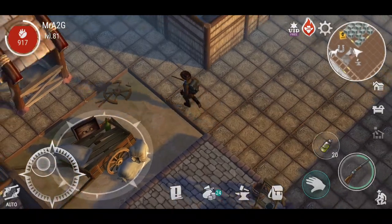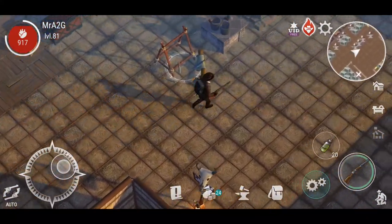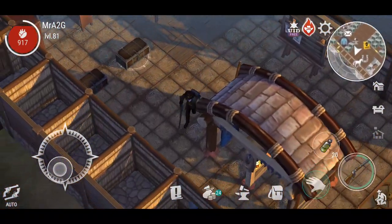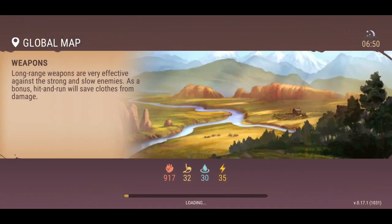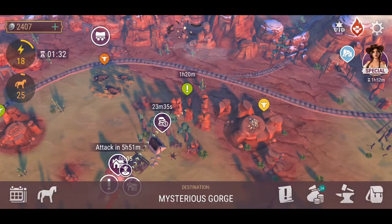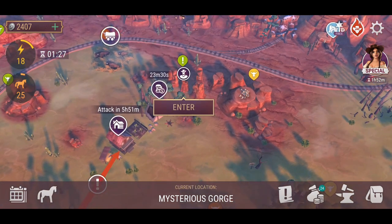So that pretty much takes us through the actual updates. What we're going to do now is head out and check out the new party that's going on. I've already got myself dressed for the occasion, as you can probably see. We'll head over now and see what is what — I'm actually excited to see what that's all about. I've got a few things happening on the map at the moment, but I think I should be right heading over today.